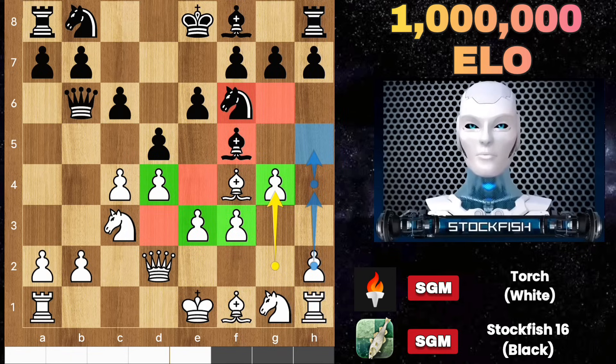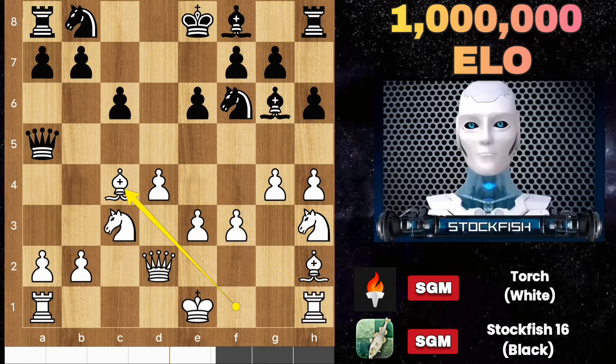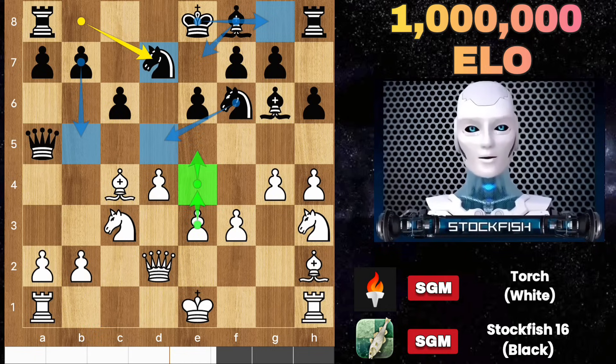Torch is constructing an impressive pawn chain that has the potential to limit the activity of black pieces. So h6, knight h3, and after some moves later I played knight d2 with the idea of playing b5. Bishop e7, castle, even knight d5 — therefore white can play rook c1, e4, e5 to complicate the structure.